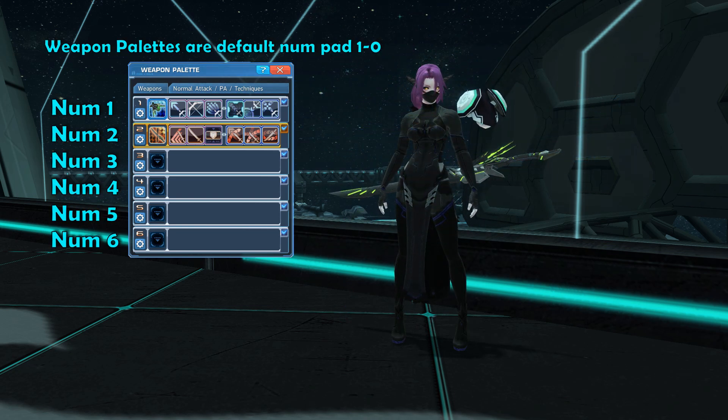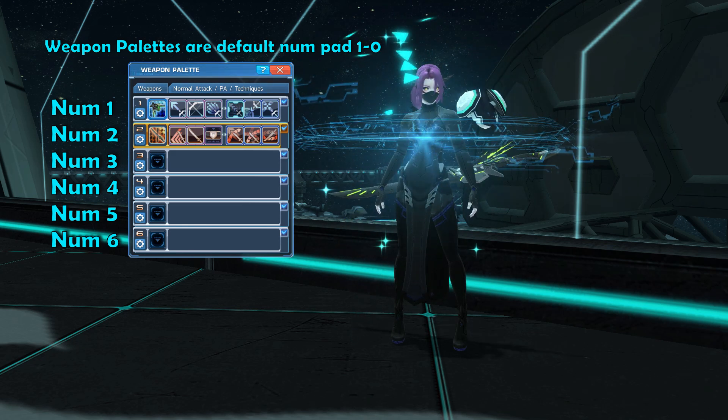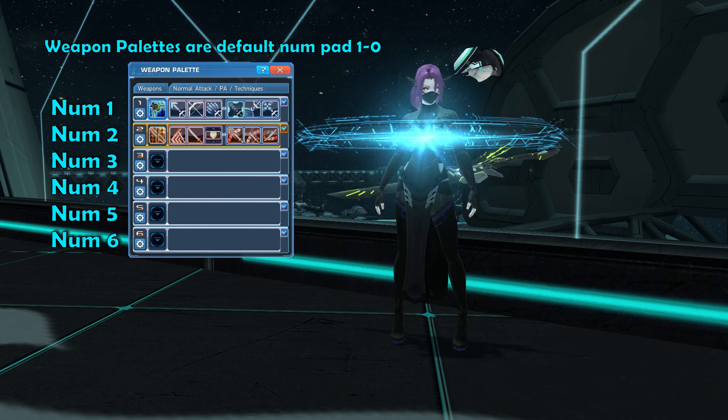Starting off with the weapon palettes, they are by default already set to the number pad buttons. Number pad 1 will bring you to weapon palette slot number 1, and so on.